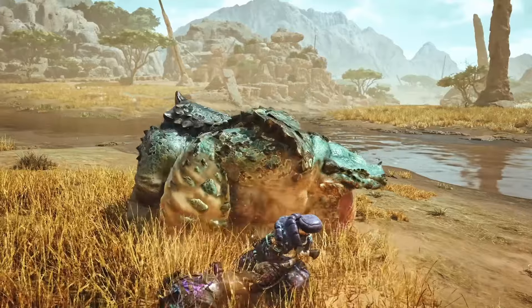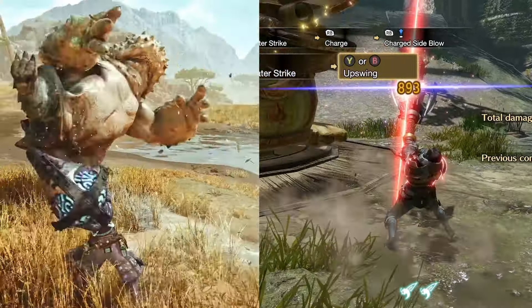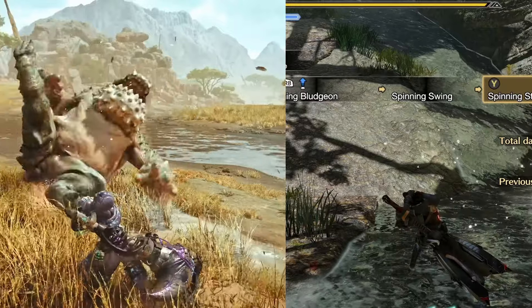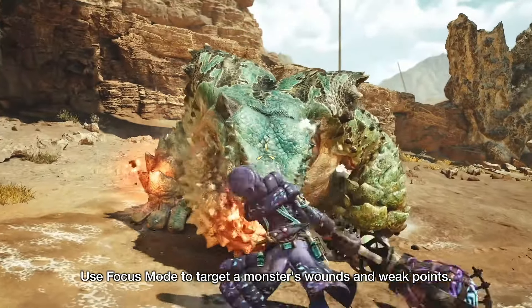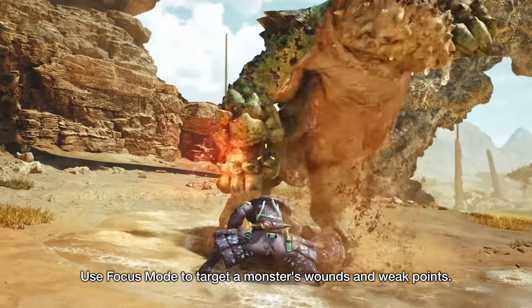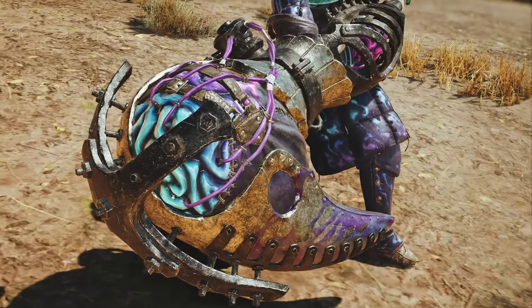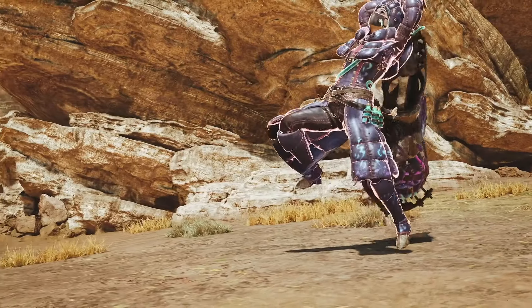There also appears to be a new counter, as this attack does not look like the water strike we had in Rise. It looks more like the golf swing you would see after completing a spinning bludgeon. The focus mode attack looks a lot like the spinning bludgeon move as well. The mobility changes are great, and if this counter is any good, then Hammer will be a blast to play.